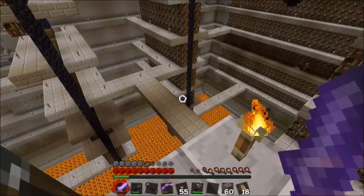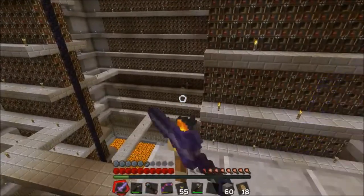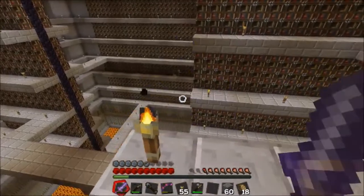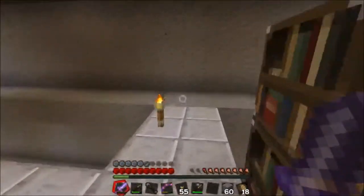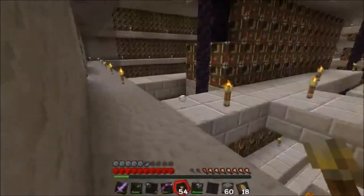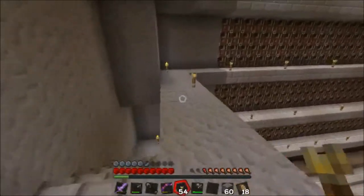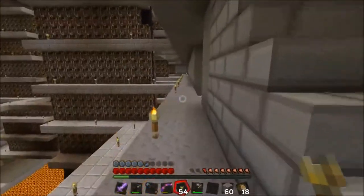I don't even have a water bucket. I'm gonna have to go back and get one of those. And I think that's the place where the items are in the wall — I can't tell, it looks like there's an extra block there. My mouse sensitivity is out of whack today. Let's place a torch. Oh geez, yeah, my sensitivity is off. I think my wireless mouse is dying — I know I always say that but then it never dies.